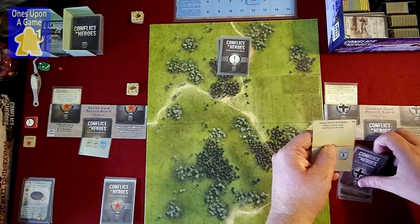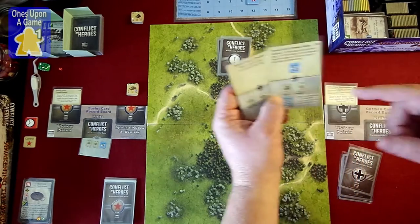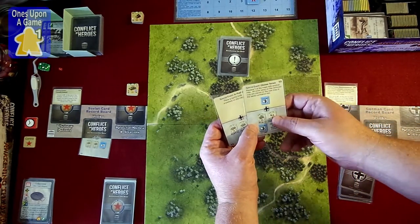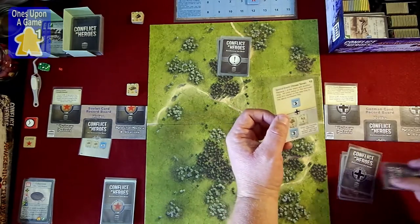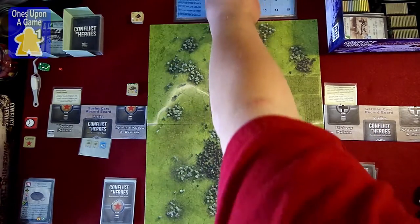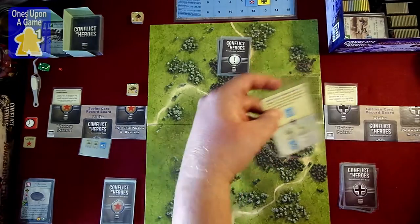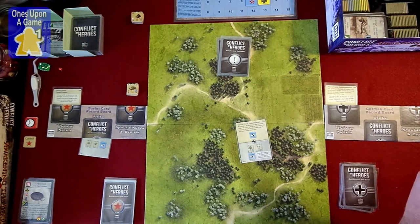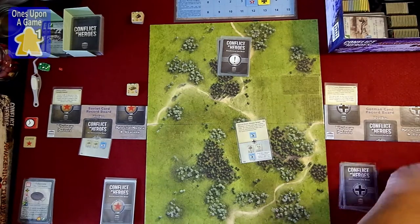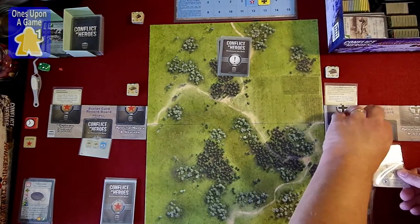Drawing up two German cards now. They've got the in-position card — can place units anywhere on the map — but they have no units yet so can't play that. Also choose terrain, which we don't want. So we'll play for units — we get number 44 and 25, plus a bonus cap. Moving the German cap marker up to 5. Going through to get unit 44 and 25 — a tank hunter and a Panzer Jag — off-board and ready.